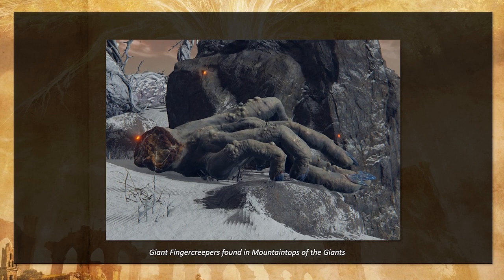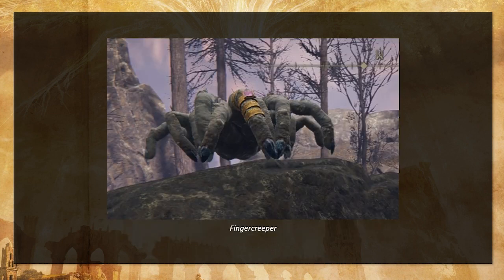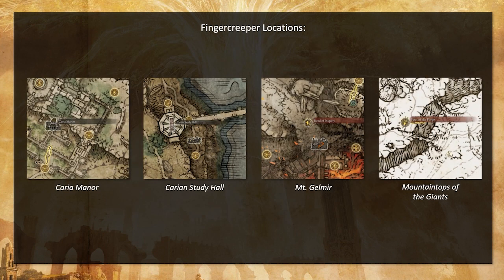When you go to that area, a lot of these preserved corpses are missing their hands and their arms. You do in fact see these giant finger creepers roaming around in the mountaintops of the giants. I think that person was definitely onto something. I have to thank that user because in that area you get to see something else we'll get to in a second. The finger creepers are found throughout the game — specifically at the Kauria Manor, the Kaurian Study Hall, Mount Gelmir, and the mountaintops of the giants.